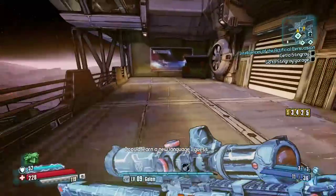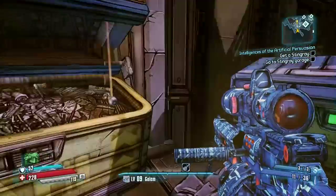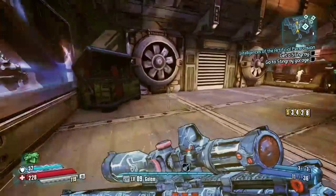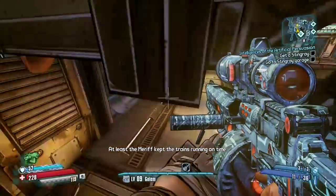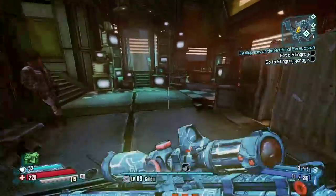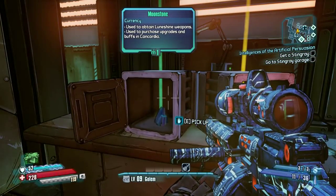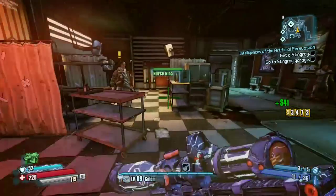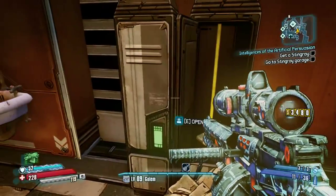This is going to be similar to farming in Borderlands 2 in those first early levels. You just want to open all the chests and lootable containers, because the chests have a chance to contain the Moonstone that you need. Open everything as you go through the whole city to find all the chests where you have a chance to get a Moonstone.